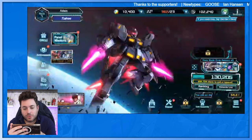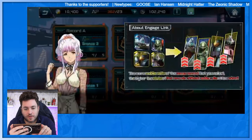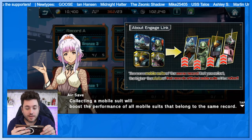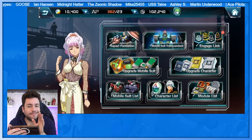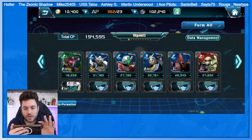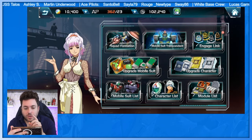Down at the bottom there's a squad option. Opening it up you have different options — Engage Link, which is highlighted red. It says the more mobile suits of the same record you collect, the higher the stats of that record's affiliated mobile suits will be raised. I don't quite get it, but the guide is explaining it. You can build up different squads — like an all-GM squad. Then there's the upgrade section for mobile suits and characters.